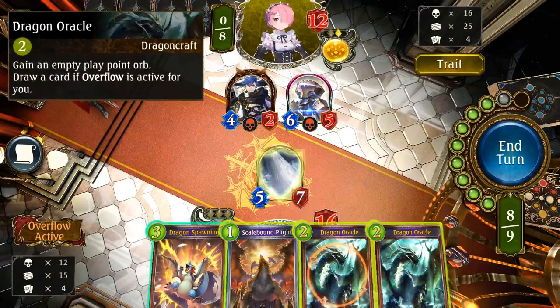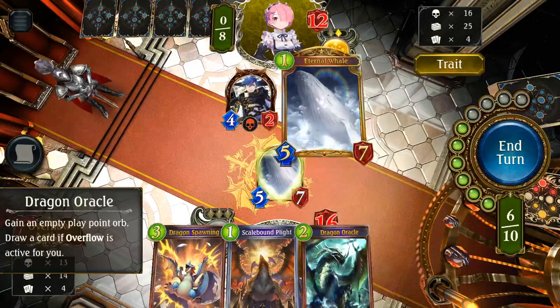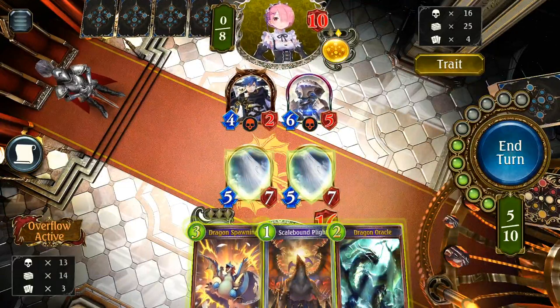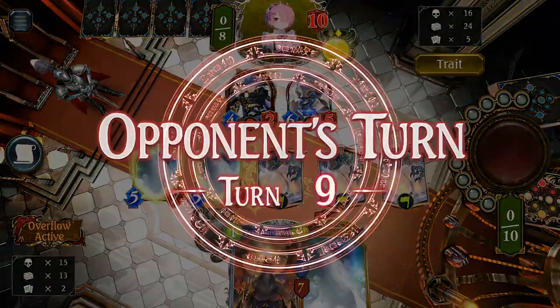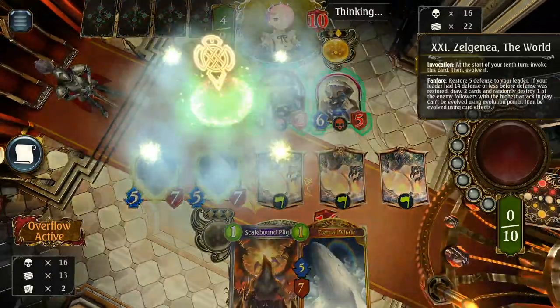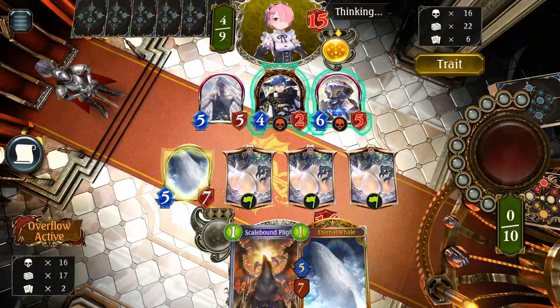Doesn't matter at this point — this is a draw. I'm still going to do it like this. Does he have lethal next turn? He should not be able. I'm going to do it like this, keep one more draw. Next turn I will draw four cards, with this five cards. I should be able to get five whales up, and he has to clear the board. But he might also finish me.